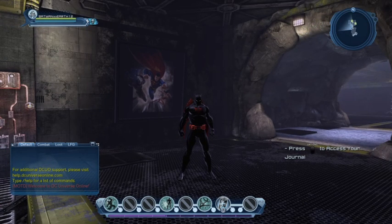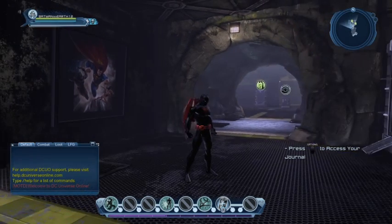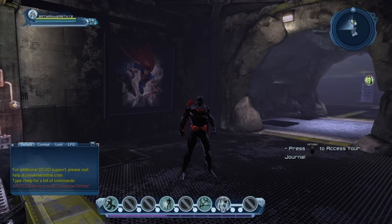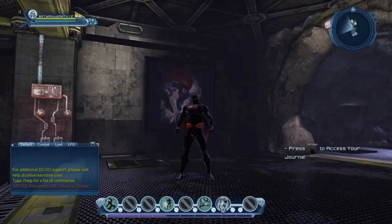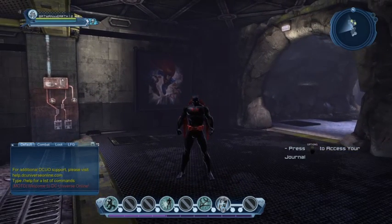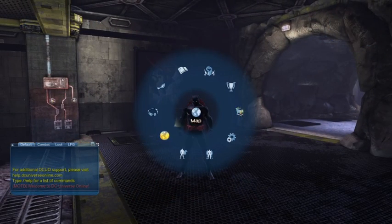Okay, hi guys. So essentially what I'm going to do with this character is do really short videos. I'm going to get into the vault, do the vault, check what I got from the vault, and that will be it. So I will keep that character at level 6 and see how long it'll take before I get the Batwoman t-shirt. That's going to be essentially the main goal here. And let's get started.